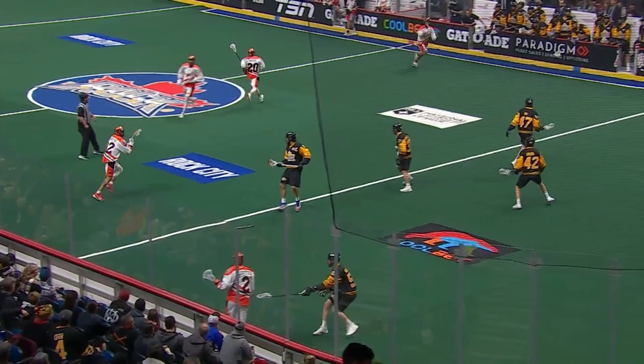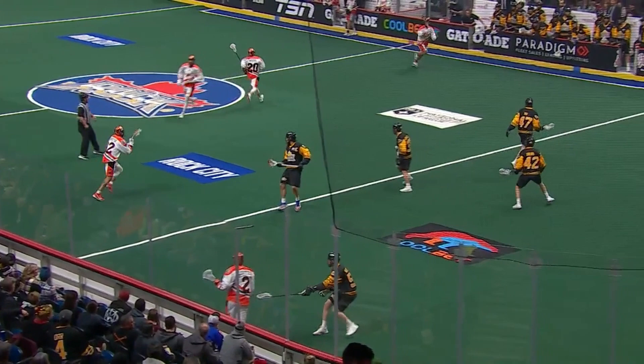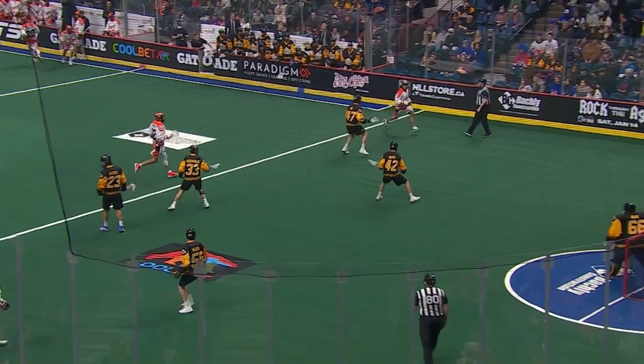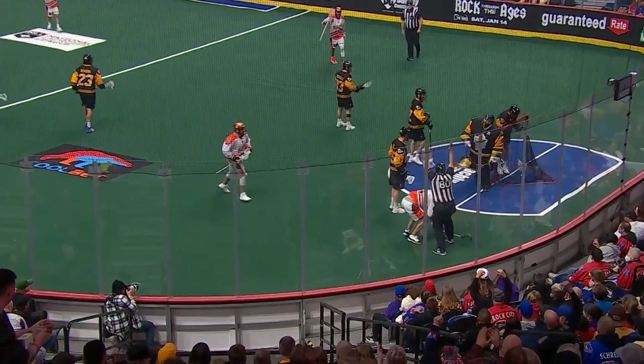Let's watch it again. Notice how high he catches his ball above the restraining line — that's going to allow him to get a full head of steam going downhill towards his defenders. Check out the speed and strength here: he puts his shoulder down, protects his stick in the process, and finishes going across the goalie.